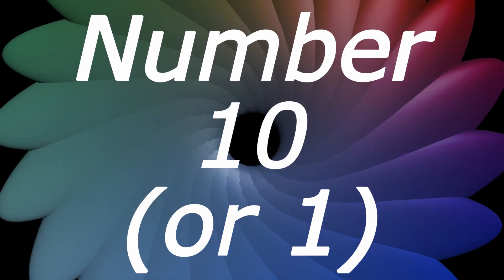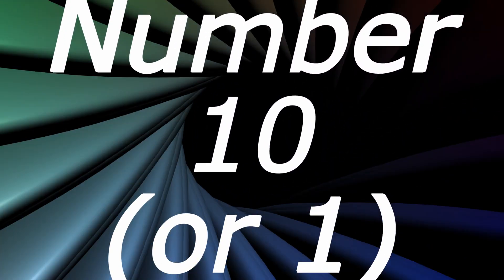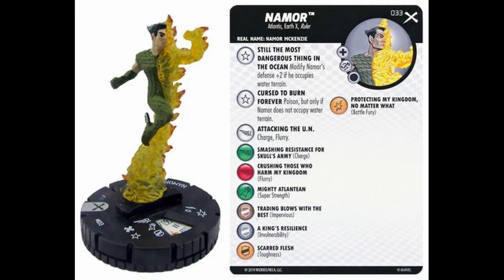So without further ado, number 10 on the list goes to Namor, number 33 Rare. When you think of Namor, you think of the King of Atlantis, and half of his body is on fire. Earth-X is a personal favorite book of mine, so it's kind of split between Earth-X and the other two, but I love Earth-X so much.